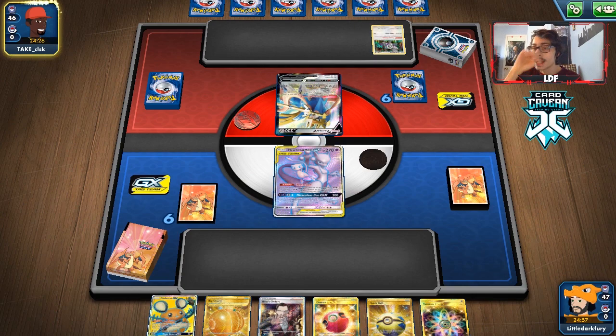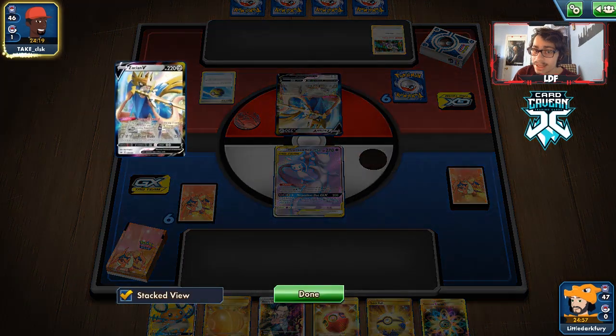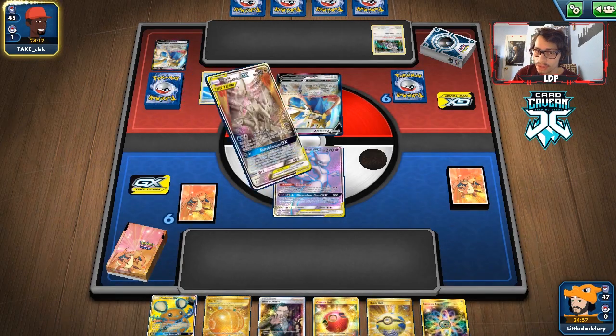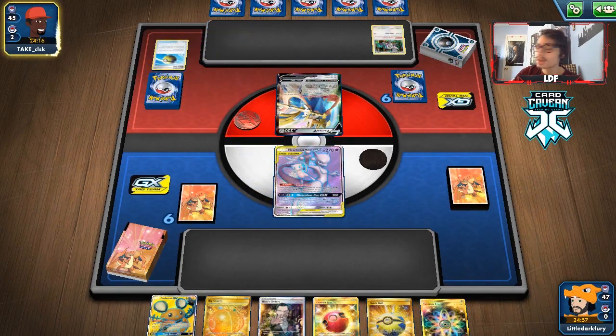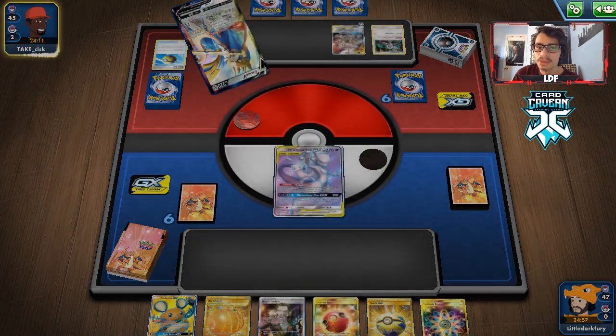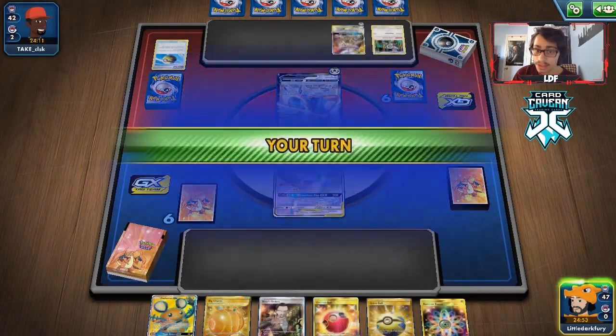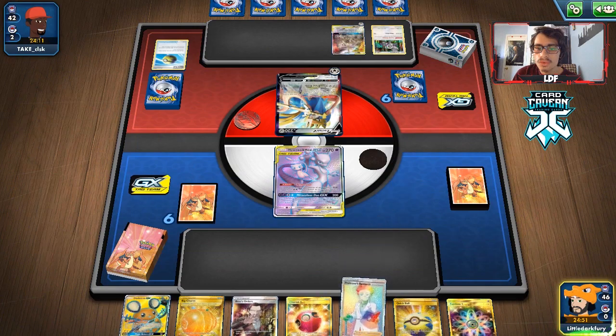If they bench two Dedennes, even better. There's a Quick Ball from them — that could get them a Dedenne. But they grab RCS Dialga instead. They use Intrepid Sword and get an energy, which is also annoying. Our hand is basically perfect though, so that's not bad. We'll Cherish Ball for Solgaleo, Quick Ball with a discarded Boss's Orders, grab Eldegoss, and get ourselves the Tyranitar Sableye.